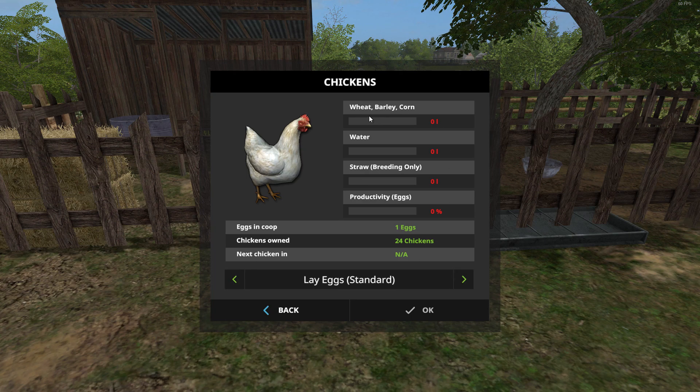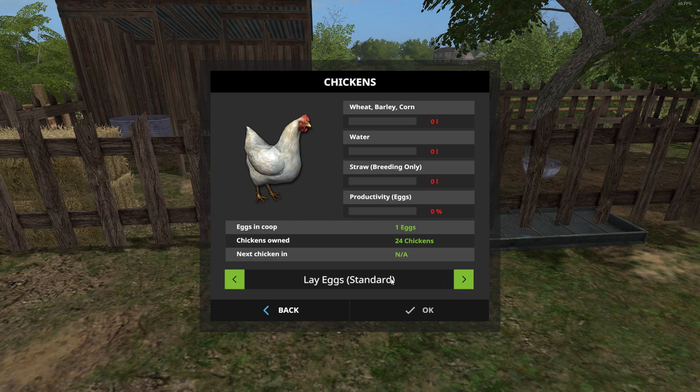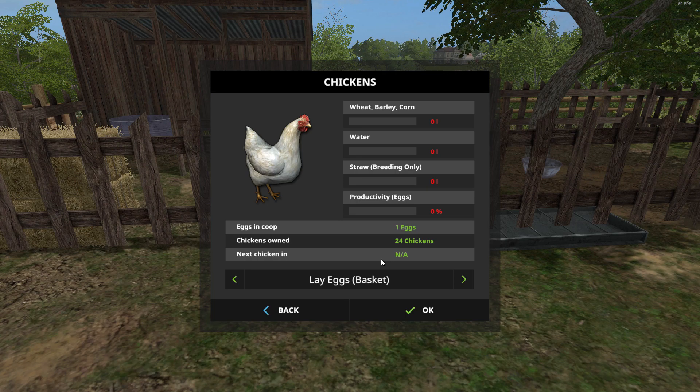Press the M key to activate the menu and open it up. It tells you everything you need to know: your food meter, water meter, and straw level for breeding — just fill them all up. It works similarly to other animals in terms of how much it holds depending on how many chickens you have. You can also see your egg productivity. For collection mode, you can set it to standard where you collect eggs yourself, or switch to 'lay eggs basket' where you pay the neighbor's kids a couple of dollars and they collect the eggs into a basket for you.